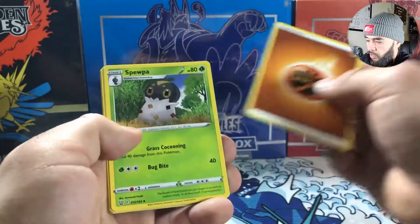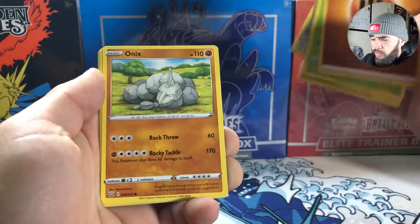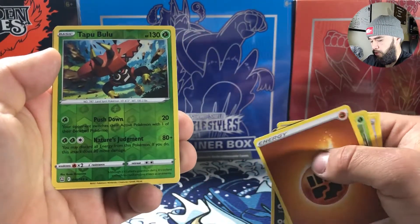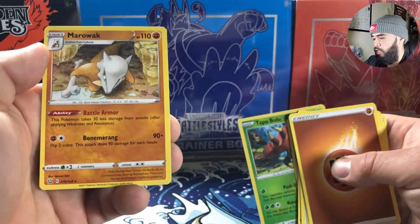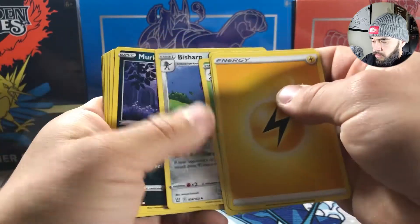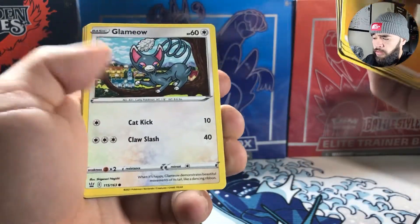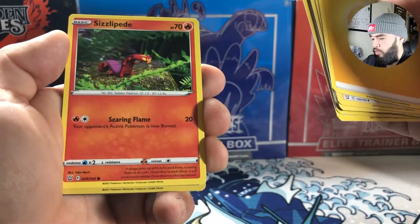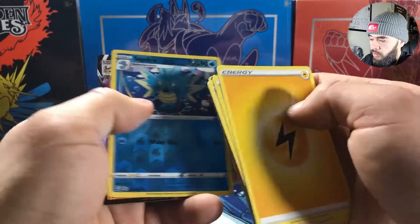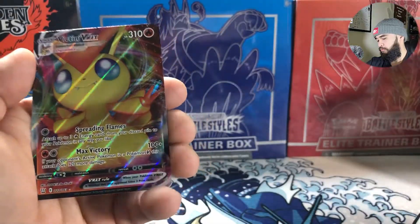My local LGS was able to sell these — they had a ton, like 200 booster boxes, selling at retail. I don't think there's a giant market for this set because there's no Charizard that people want to chase. The main chase cards are the Urshifu — either Single Strike or Rapid Strike depending on your preference — the secret rare, and for me personally the Tyranitar alternate art. We started out with a Victini V-Max though, which is super cool.